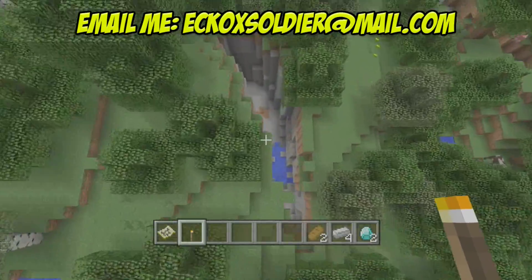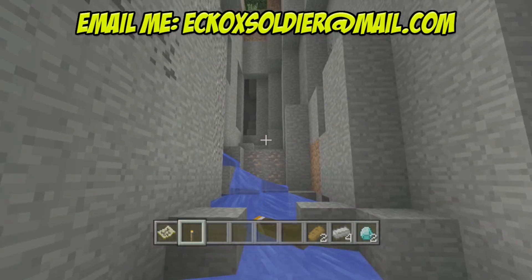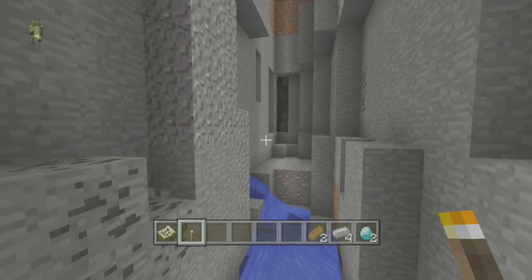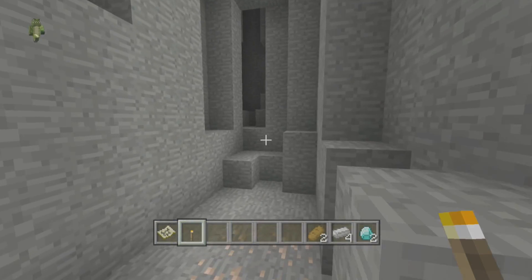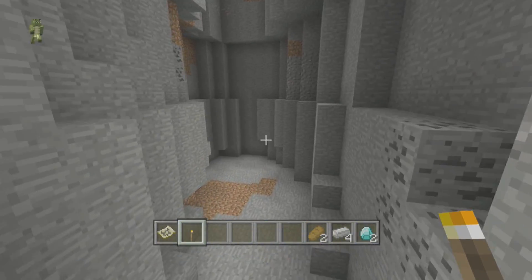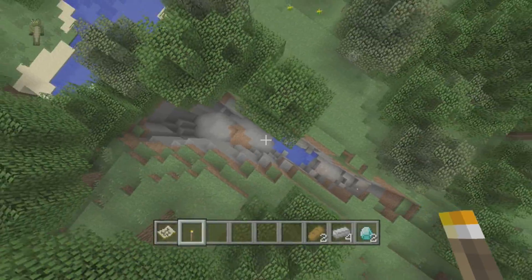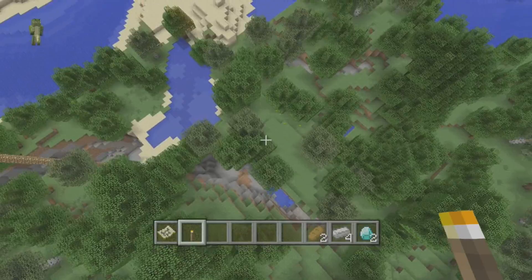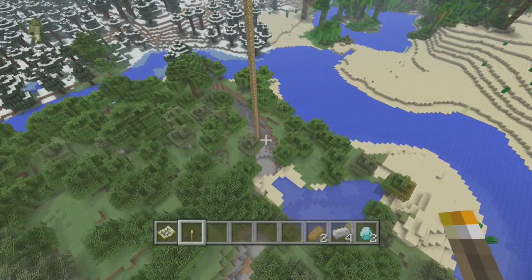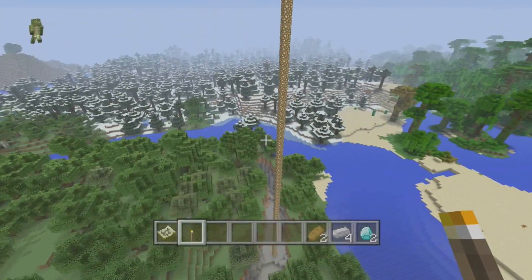Moving on from where we spawn, we have a ravine. Ravines are always good — I love ravines because you get a lot of loot. As you can see we've got iron there and coal. I'm pretty sure this is going to link into a cave somewhere, so be very careful. The majority of ravines lead you into awesome cave systems. You guys can explore that in your own time. As you can see it's a really big one — it goes all the way around there.